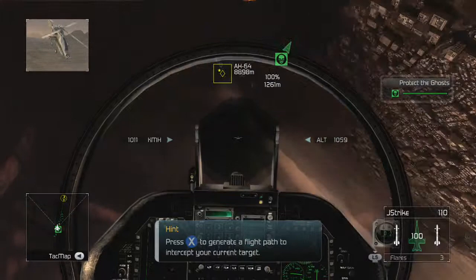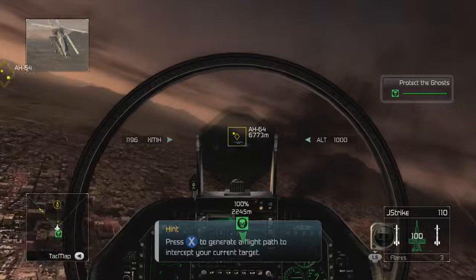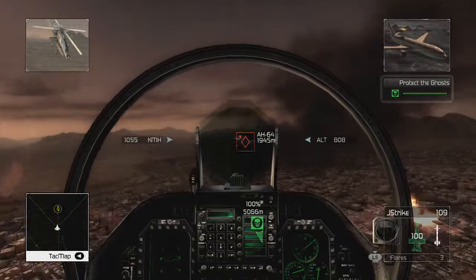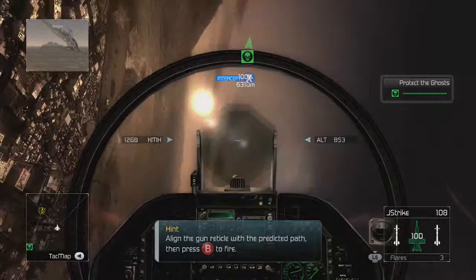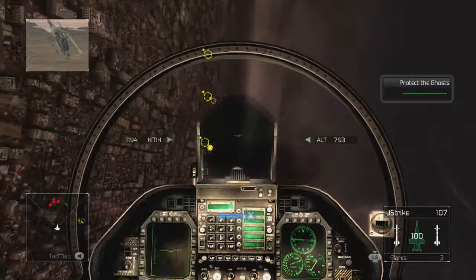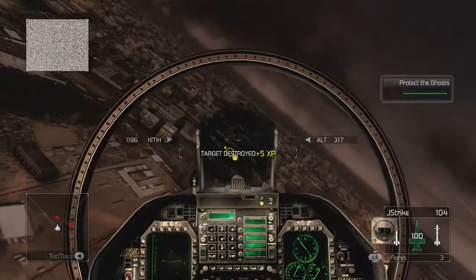I've got rebel helos active in your area. Engage at will. I've been picking up rebel helos in your area — take them out. They're being shut down. Weapon lock. I need this target taken out! Support is on the way. This is Ghostly! Enemy tanks are closing in! Mitchell! Mitchell! Respond! Hold it together, man! We'll keep them off your back!